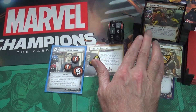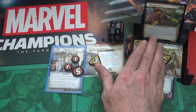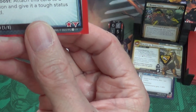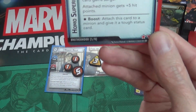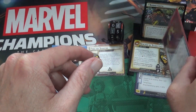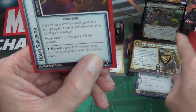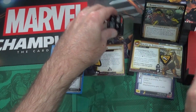Sabretooth also has a forced response that anytime he activates he discards the top card of the encounter deck and heals damage equal to however many boost symbols were on that discarded card. He discards the card - there's also a star symbol called a boost ability, but we're just looking for the boost symbol for healing. He regenerates 1 hit point.